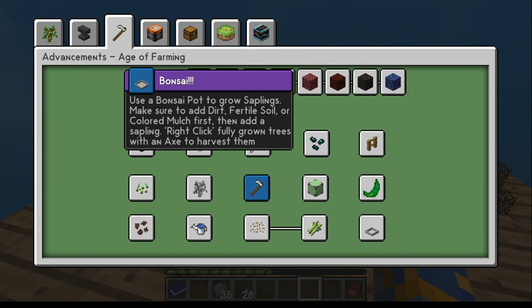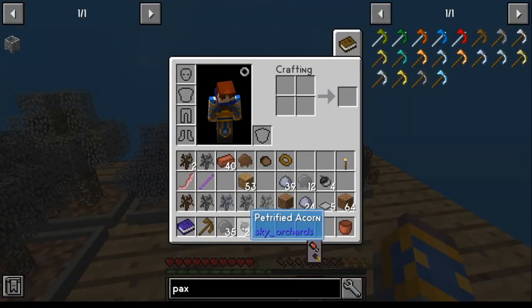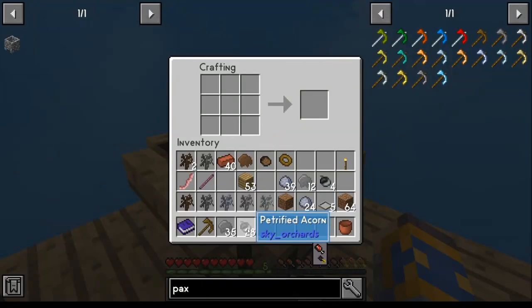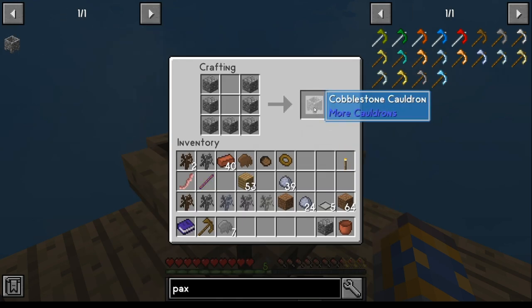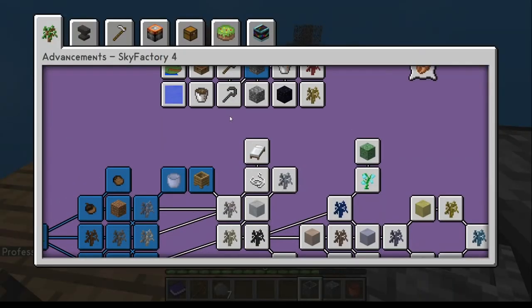Now that you have your bonsai trees, go ahead and farm those up for a bit. At some point you're going to get enough petrified resin and acorns to go ahead and make the cobble you'll need. Go ahead and make this cauldron, and that's going to get you that achievement done.